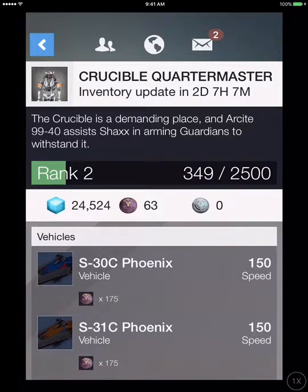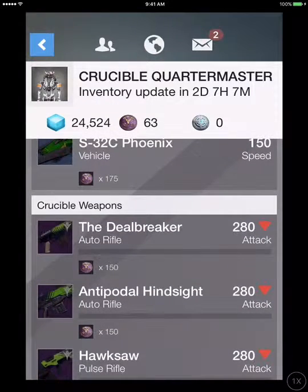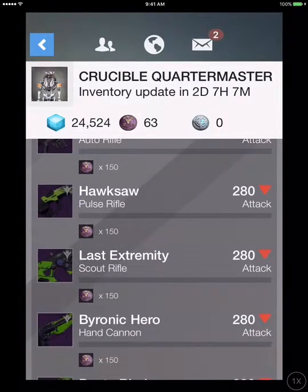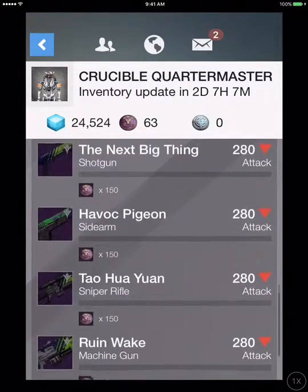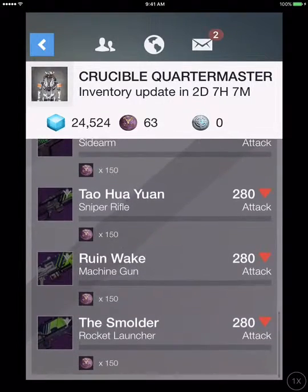For the Crucible Quartermaster: SR Fina, the Sparrow you've seen before, the Dealbreaker, Antipodal Hang Sight, Hawksaw — that's actually good — Last Extremity is good, Baronic Hero, Pantorahe, the Next Big Thing, Havoc Pilgrim — it's okay — Taohyun, Ruinwake, and The Smolder.